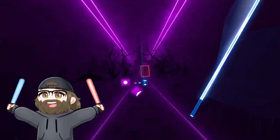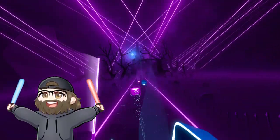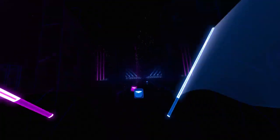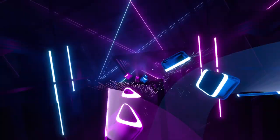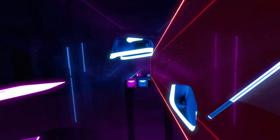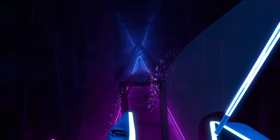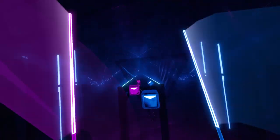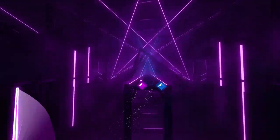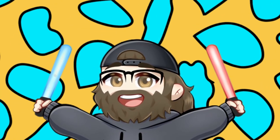A lot of times when you hit two blocks at the same time your sabers are going in different directions and they're not so symmetrical. The newer maps have these kinds of blocks for sure, but they don't rely on them as heavily. Also, one of the things that makes these old maps pretty unbearable is that they were pretty slow. If you're making a map, make sure that the speed matches the difficulty — people playing Expert Plus don't want the blocks coming at them that slowly.